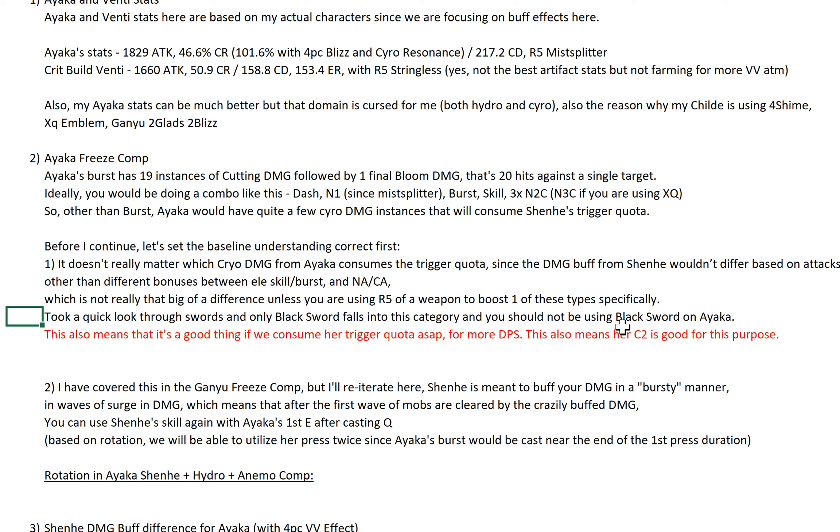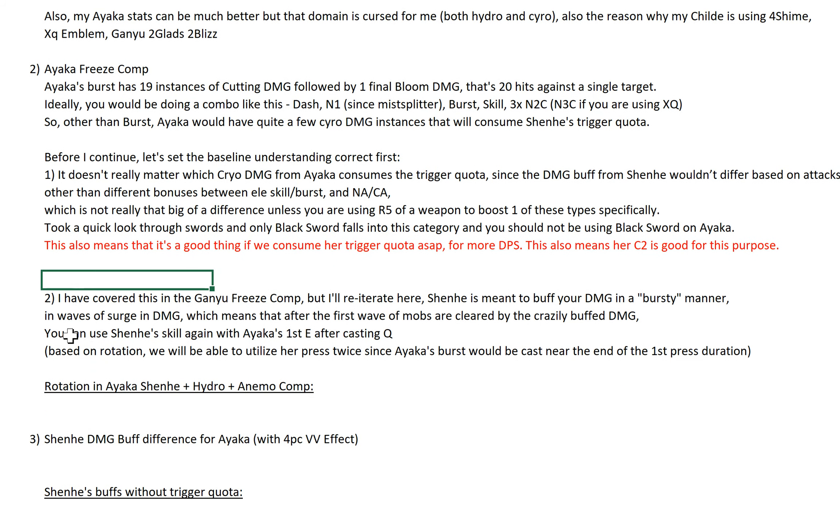You shouldn't be using Black Sword on Ayaka to begin with because that's overkill on the CR. I'm also aware that her A1 passive gives you 30% NA/CA bonus after casting E, but if you look at the rotation, you don't really have a chance to utilize the trigger quota with that. The burst will likely consume the trigger quota faster than you can reach the NA or CA portion. All of this also means it's a good thing if we consume her trigger quota — because it doesn't matter that you consume it on N1, the skill, or 3x N2C. Ayaka's C2 is also good for this purpose, since she gets 2 small spinning snowflake things that help trigger more cryo damage instances, consuming more trigger quota even earlier.